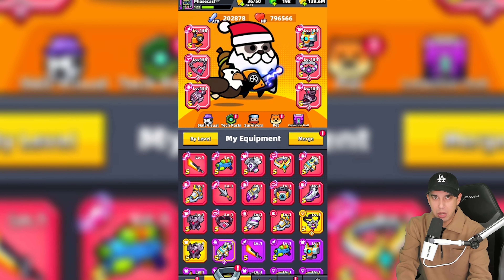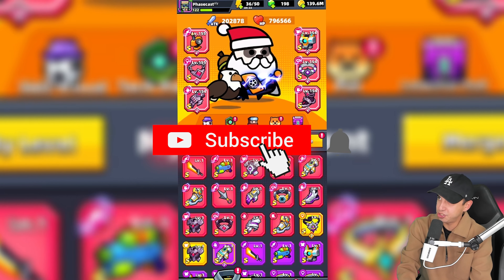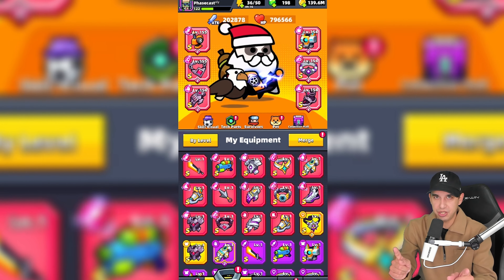The new first and only SS-grade weapon is coming to Survivor.io. It's called Twinlance Starforged Havoc, and in today's video I will tell you when it will be released and we'll read over some information about it.